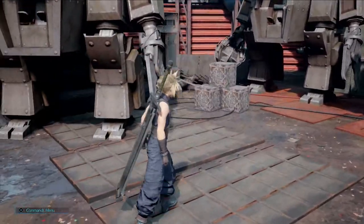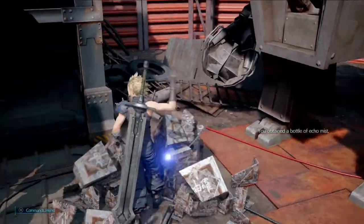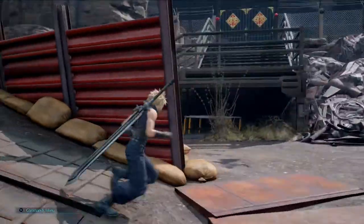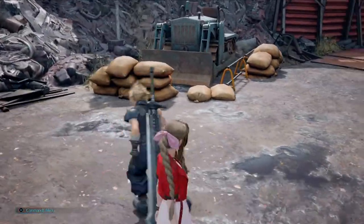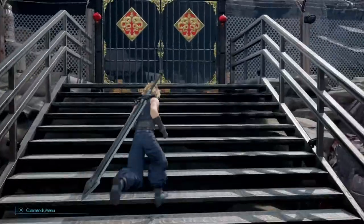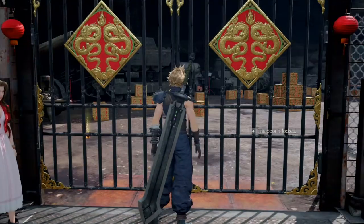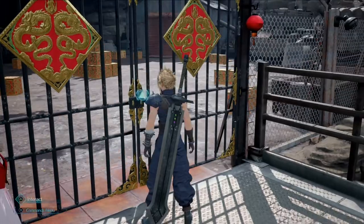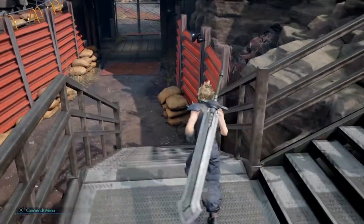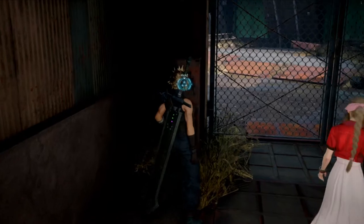Do I get to ride inside big robots? Echo mist — I'm not entirely sure what that does. There are boxes in there, lots of collectables. I want to get in there. Maybe there was a key or something I had to find.